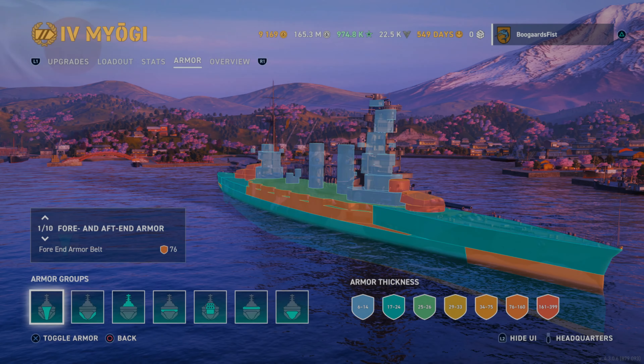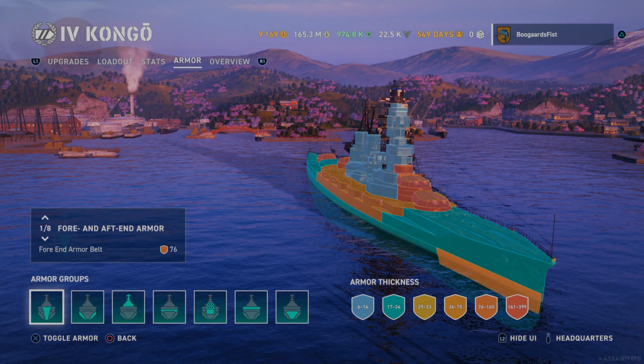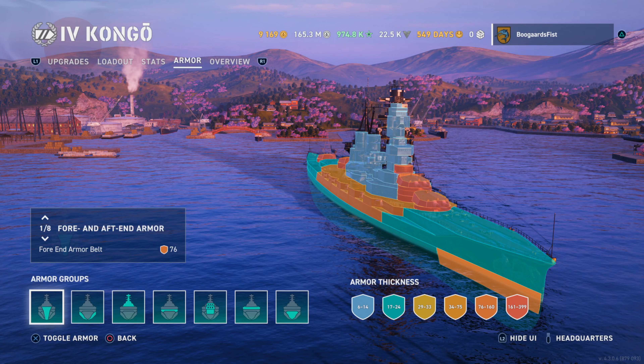We're going to have a lot of 19 millimeter plating, which from a battleship's perspective, there's no armor there — you can't protect yourself. But look at the deck armor. We got a light green there and over on the Congo, orange. So we actually have better armor schemes on the tech tree ship, as well as pretty much every other stat that you can imagine is better on the tech tree ship.